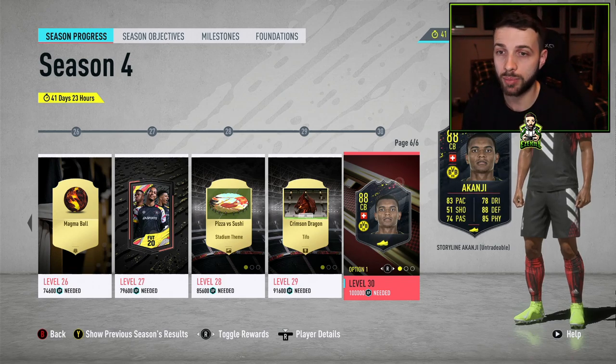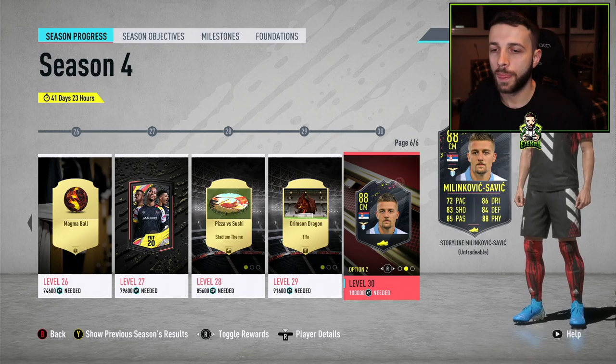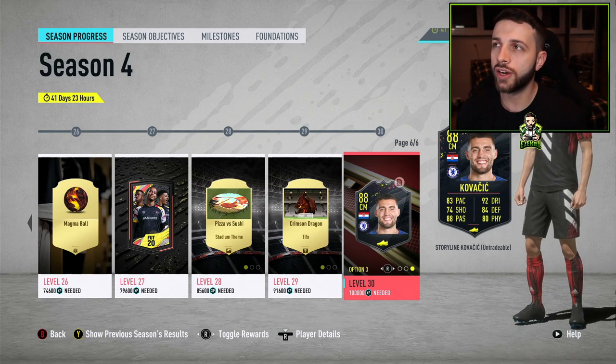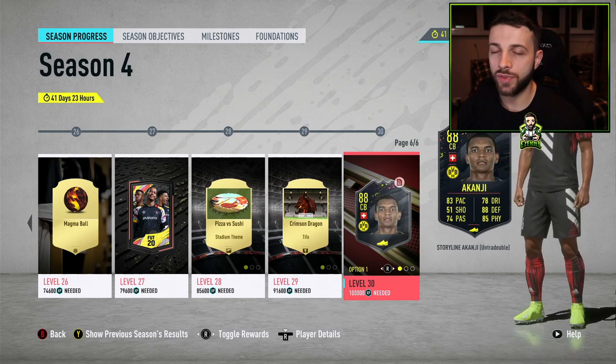We've got Akanji, an 88-rated brilliant player. Then Milinkovic-Savic, who has had some high-rated cards in previous FIFAs, so if you've used him before you're probably going to be leaning towards picking him up, especially if you're short on Serie A players. Finally, we have an 88-rated Kovacic. I'm getting confused — he had a 92-rated card at the end of FIFA 19, that's why. So we've got Premier League, Serie A, and Bundesliga represented.